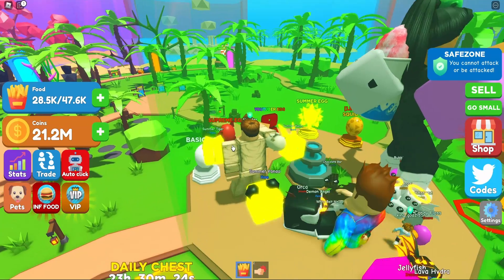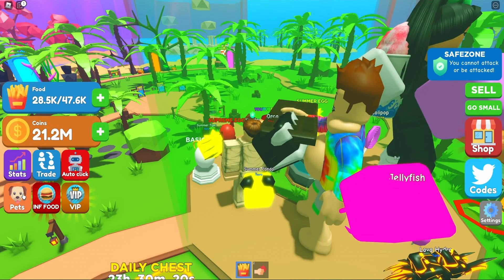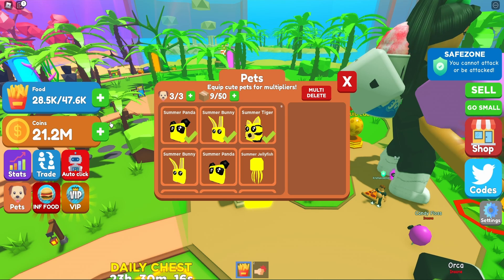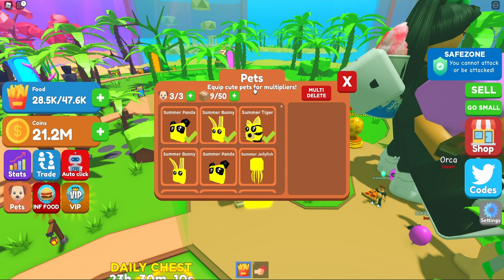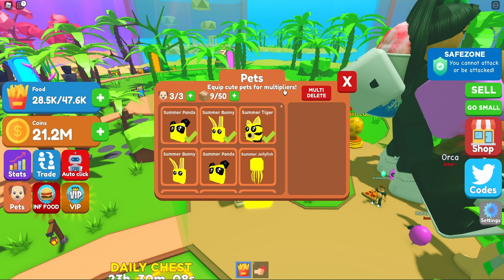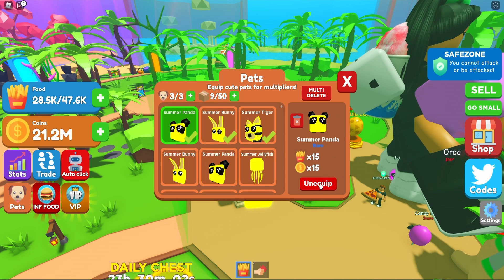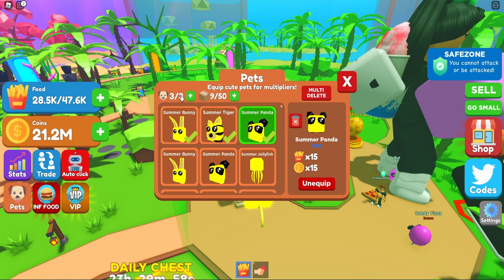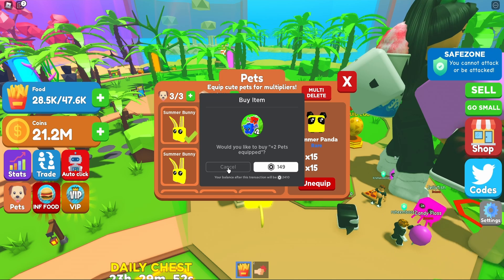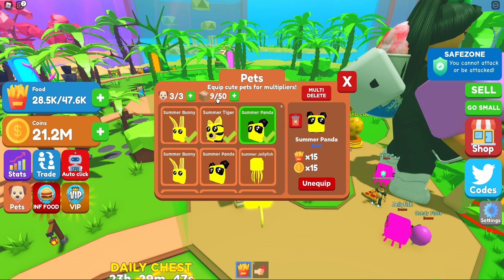To showcase the GUI that I'm referring to, let's hop into Eating Simulator. We can see that we have this little button on the left-hand side of the screen that says 'Pets.' When we click on this, a new GUI pops up which is our pet inventory. Up here we have the title which says 'Pets' and a little subtitle which says 'Equip cute pets for multipliers.' We also have some information displayed — how many pets we currently have equipped.